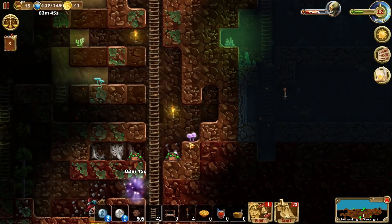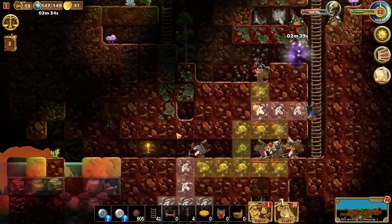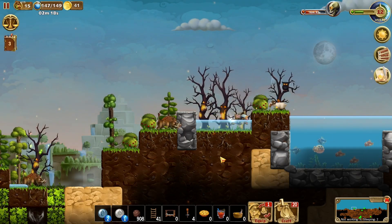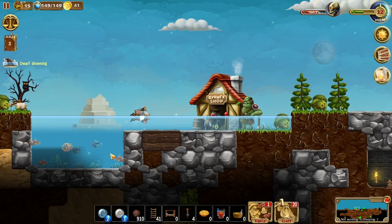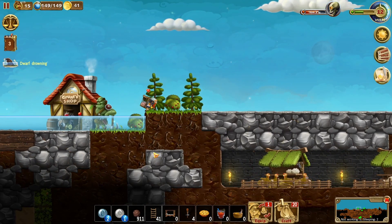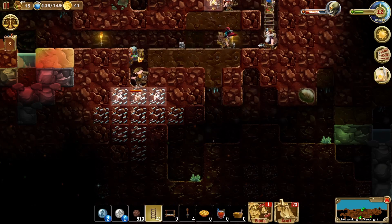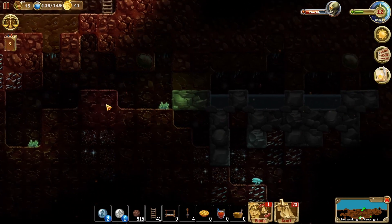I think we're on the silver tier currently with the equipment. There's a dwarf drowning - oh right, because there's water everywhere. This pond has kind of grown a bit more than I wanted it to, thanks to the whole day of rain.